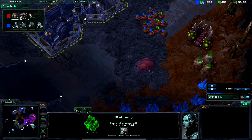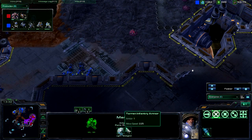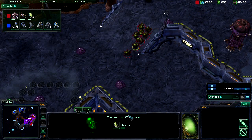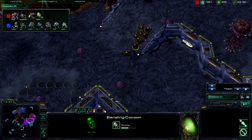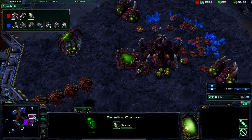Just like Banelings are faster on creep even than Marauders when they're stimmed up. Marauders are at 2.25 stimmed, so they would still need about a 1.7 upgrade increase to be faster than Banelings on creep. So once they get the centrifugal hooks, it's game over.